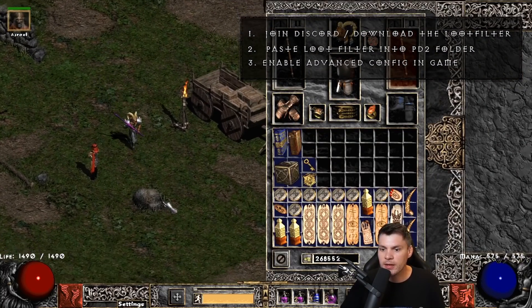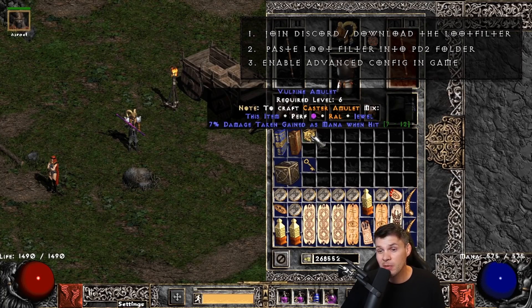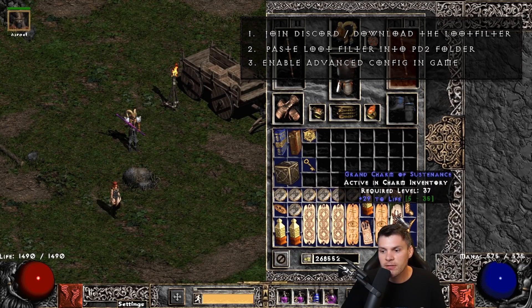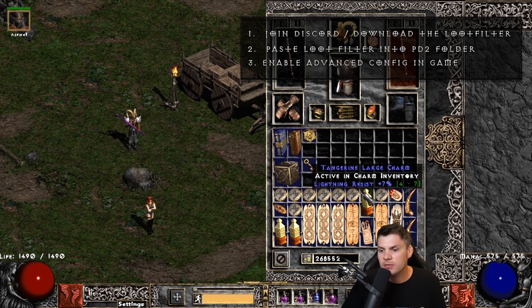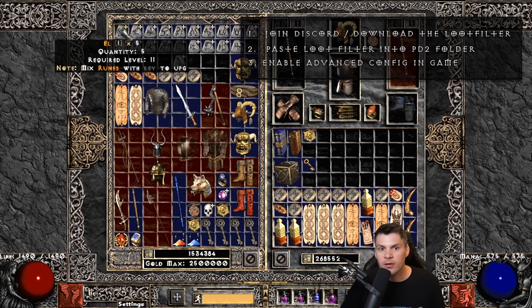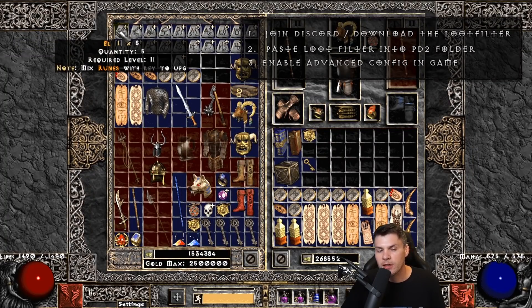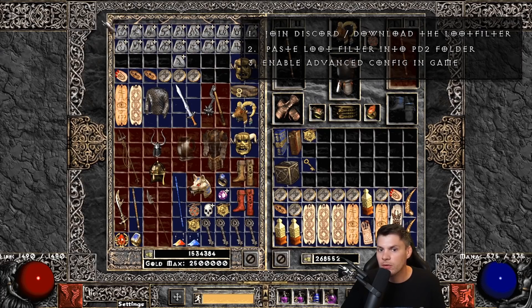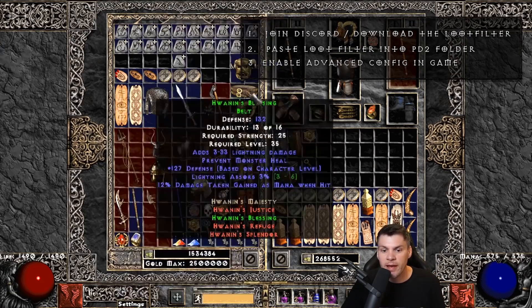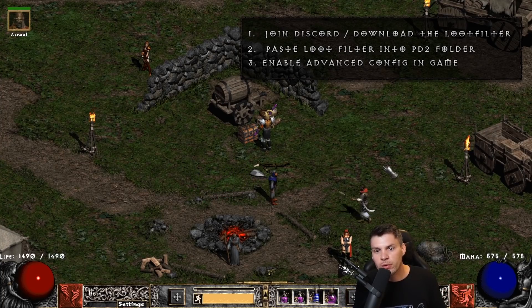Now just to show off what it's going to look like. It'll tell you an amulet you can use to create a cast rate amulet with a perfect amethyst, realm run, and a jewel — small things like that. It's a pretty clean standard loot filter. It shows runes like 'L rune' and the quantity — so if you throw a stack on the ground, it'll show 'L rune times five.' You should have a PD2 loot filter up and running. I'll do a quick chaos run and show you what it looks like with the drop notifications.